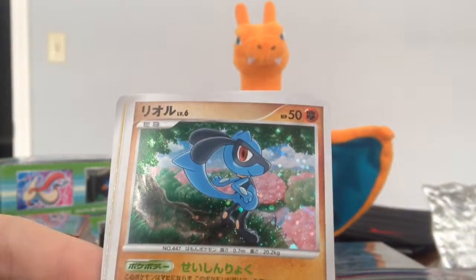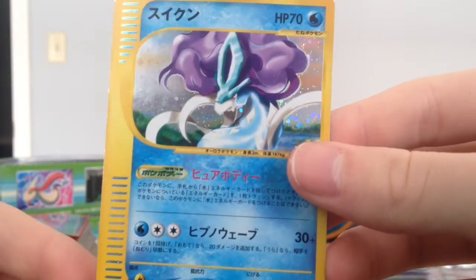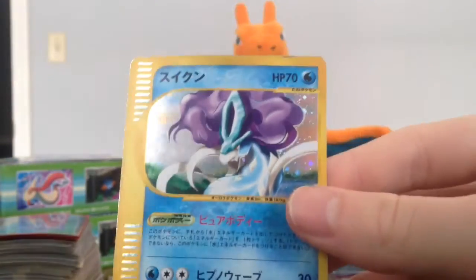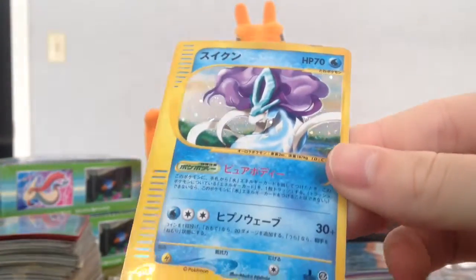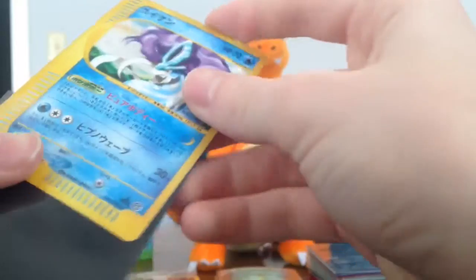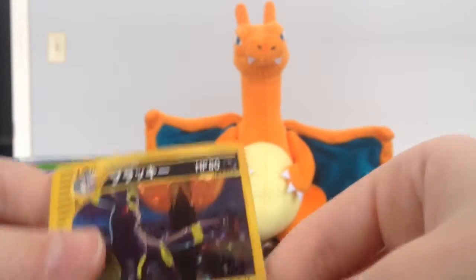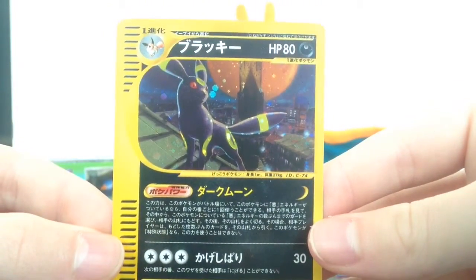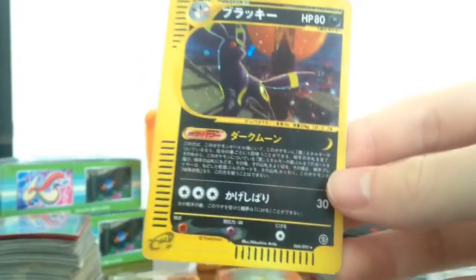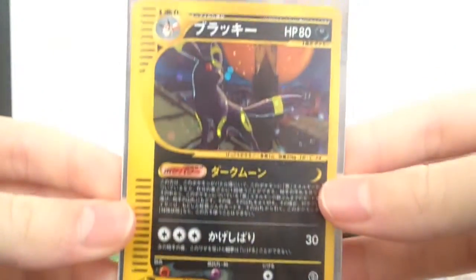Mewtwo Level X. I will be sleeving every single one of these. Riolu, Rhyperior — this is an awesome one, I'm going to get a sleeve for this one right away. This is a first edition Suicune E-Series 2 holo — that's really cool, it has to be in a sleeve. This one as well — Umbreon, that's really sick, E-Series 2. Going to put that one in a sleeve right away. This one is not first edition — at least I can't tell because it's black.